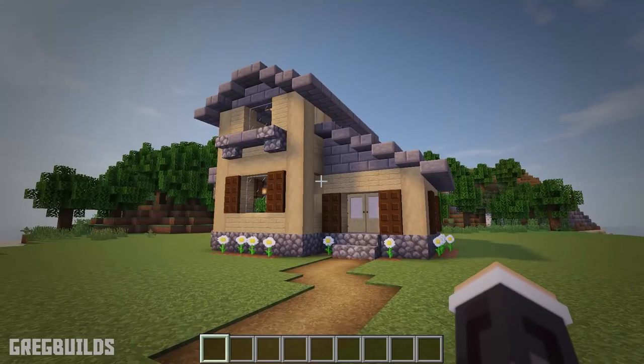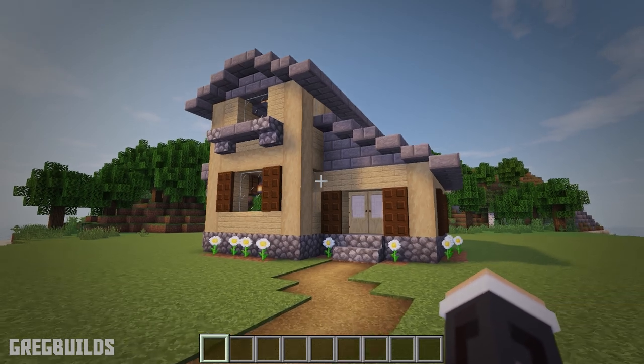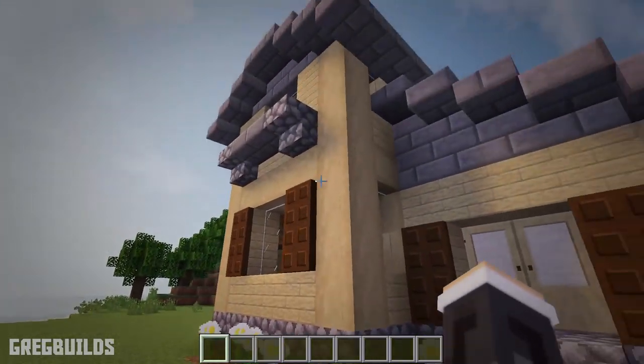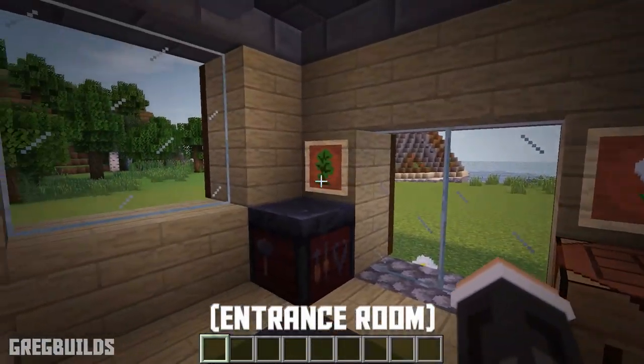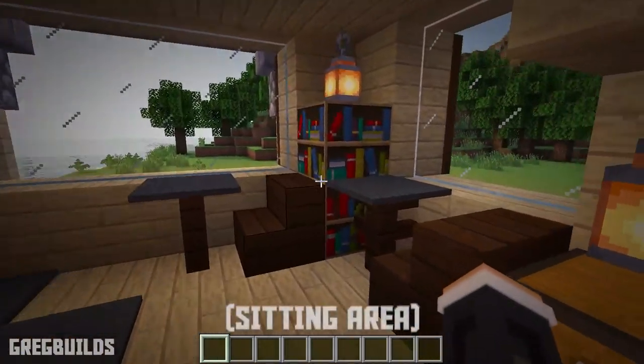Step 8. Lastly is the interior, and I'll leave this completely up to you — however I'll quickly show you how I did mine. On the outside of the house I added in some white daisy flowers, as I think this complements the birch planks pretty nicely. Then heading inside, we have a pretty simple interior, and I think this house will be great for one of your Minecraft villages.